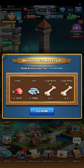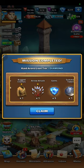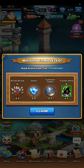Not bad for a Hero's Chest — 147,000 food and 188,000 iron. I actually still use these because I have a lot of heroes to upgrade. And that's a pretty good trainer hero too, not bad.